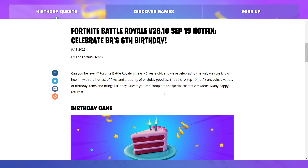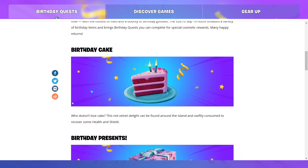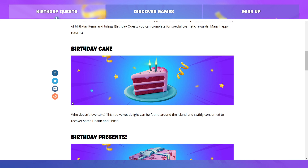Fortnite Battle Royale is nearly 6 years old and we're celebrating the only way we know how — with the hottest of fixes and a bounty of birthday goodies. The version 26.10 September 19th hotfix unfolds a variety of birthday items. Birthday Cake: this red velvet delight can be found around the island and swiftly consumed to recover some health and shield.